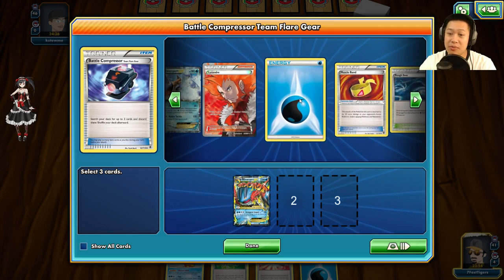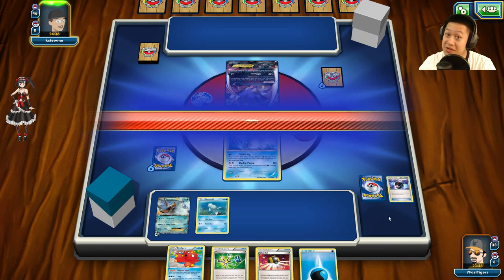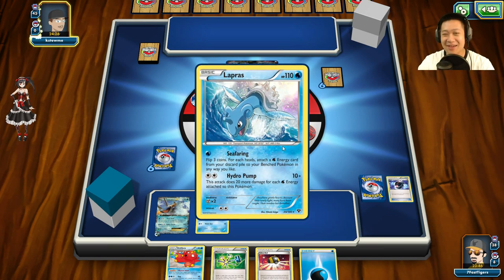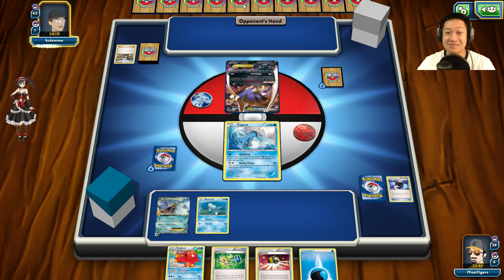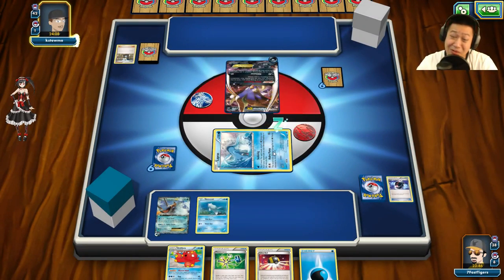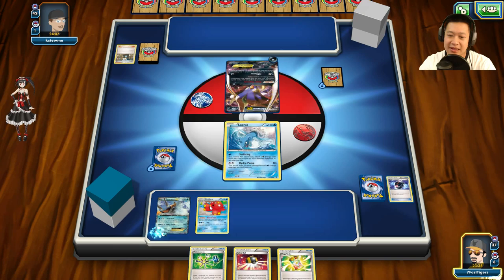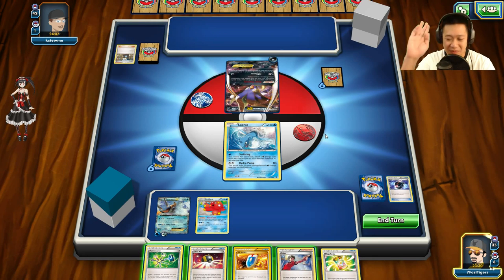I put Double Colorless Energy on Remoraid, Shauna for more cards, and use Battle Compressor to put Swampert, an Energy, and Archie's Ace in the discard — then VS Seeker for Archie's Ace access later. I end my turn, hoping to pull VS Seeker and Archie's Ace soon — that would be epic. Lapras sits on the bench. Tiano attacks with Hyper Hypnosis — he's going to put me asleep! Heads — I'm not sleeping!